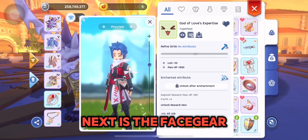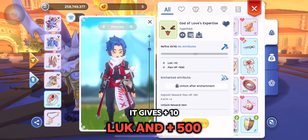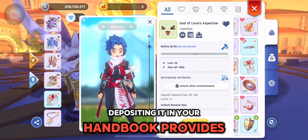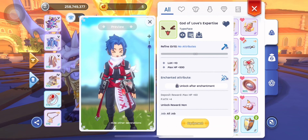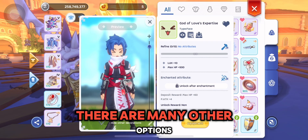Next is the Face Gear God of Love's Expertise. It gives plus 10 luck and plus 500 max HP. Depositing it in your handbook provides plus 60 HP and plus 4 physical attack. It makes you look cute too, but just depot it — there are many other options.